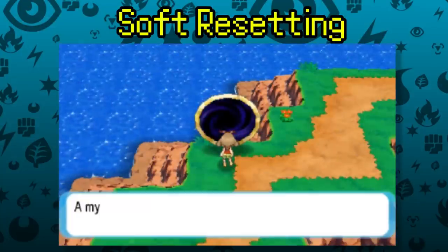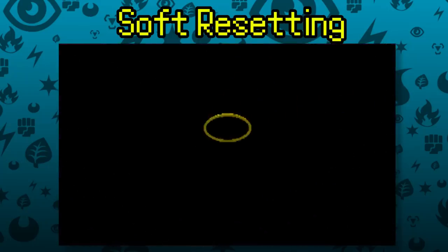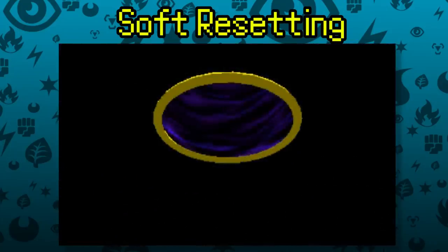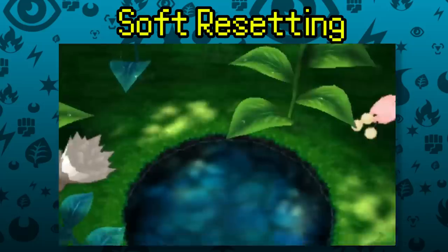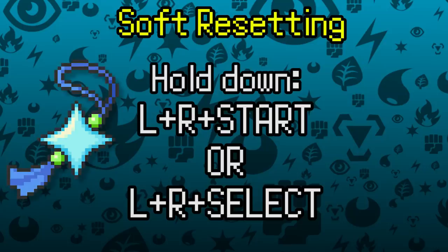Next up is Soft Resetting, used most often for finding Shiny Legendary Pokémon. The difficulty is easy but the time is very slow. You save before battling a Legendary — if it isn't shiny, reset and try again. On the 3DS, soft reset by holding L, R, and either Start or Select for a couple of seconds to return to the menu faster. With the Shiny Charm, this gives you around a 1 in 1,300 chance at finding a shiny.